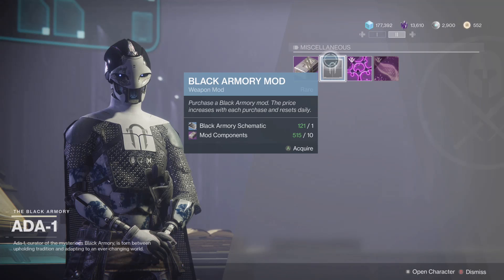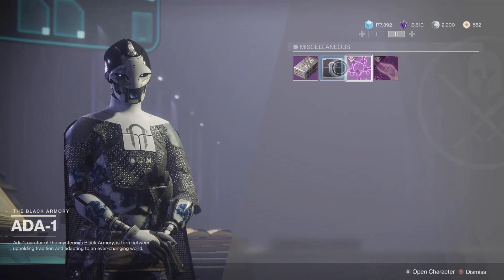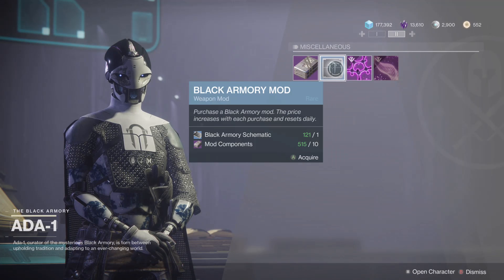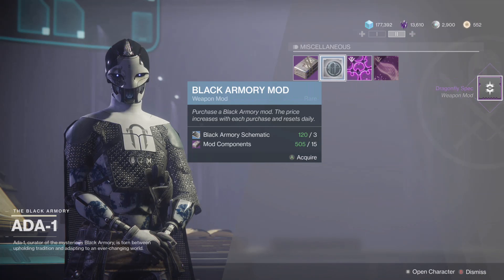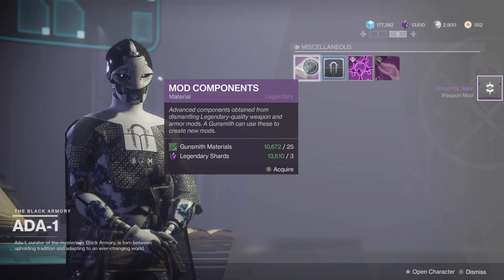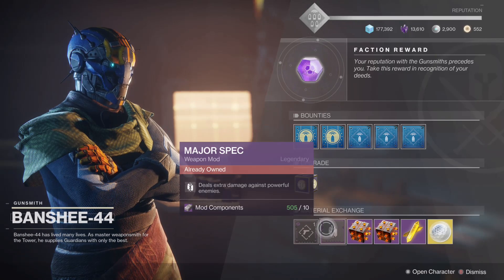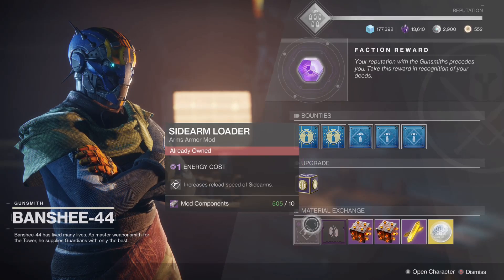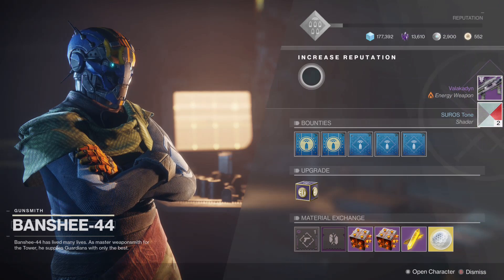Or you can buy upgrades for your armor and weapons. With excess Gunsmith Materials, you can buy mod components from Ada-1, then unlock exclusive weapon mods from her like Rampage Spec, or use them to buy from Banshee. You could even try your luck with Gunsmith Engrams, which can drop 2.0 armor mods and god roll weapons, like a god roll Rental Dysfunction fusion rifle. More materials means more loot, and this farm has got you covered for every scenario.